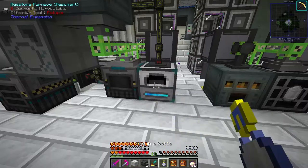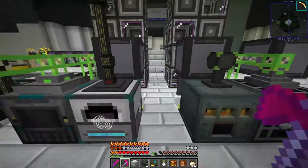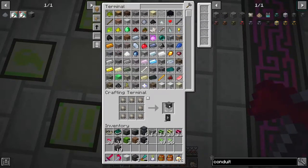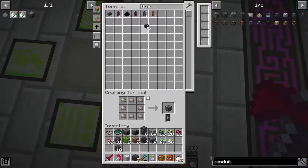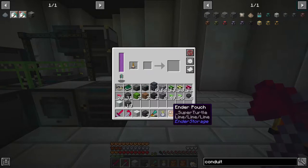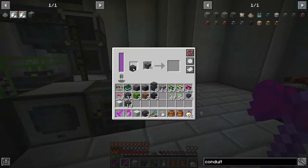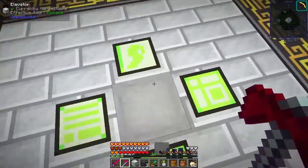We're going to smelt these up - adding some speed upgrades. We've also hit 48 hours so we have two full days of time in a bottle. We need a transparent conduit facade - just kidding, we don't need it. We're going to get a few flux points, then grab some skystone, and those conduit facades are done. We'll be able to access this from down there.